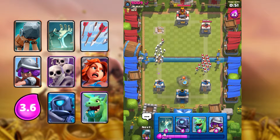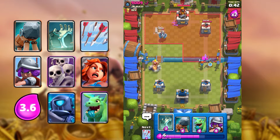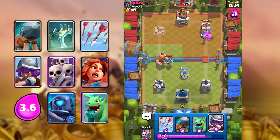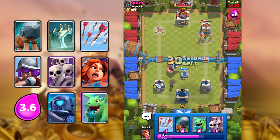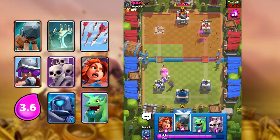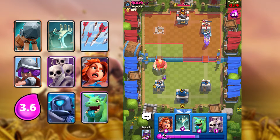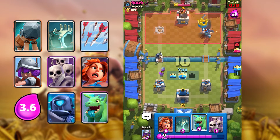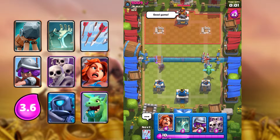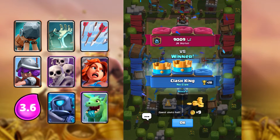Also, if your opponent has Giant and Battle Ram and you don't have your building, you can always use Skarmy to defend. I'm going to Mini PEKKA — this deck has so many tank killers, which is really fun. That should be a dominant win. You just need to keep your elixir advantage and try to defend as cheap as possible, and you will be able to win your games.